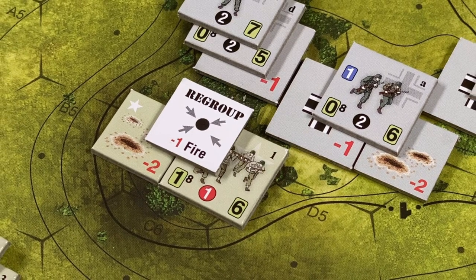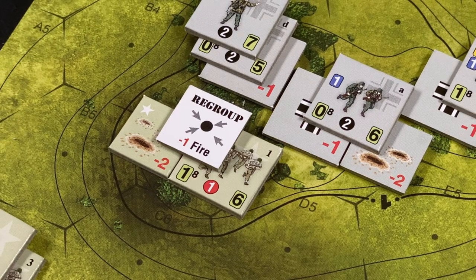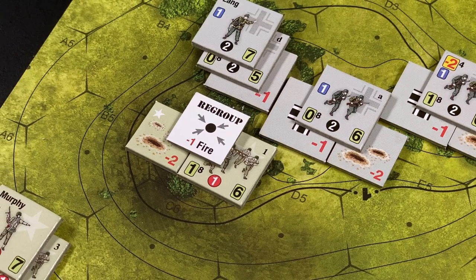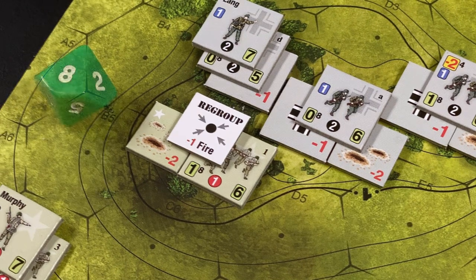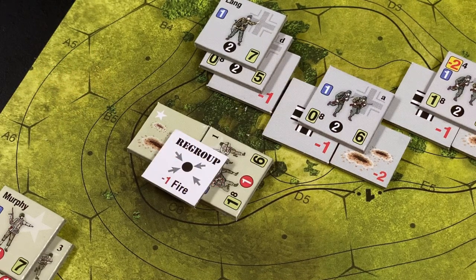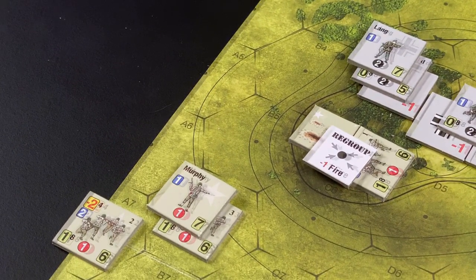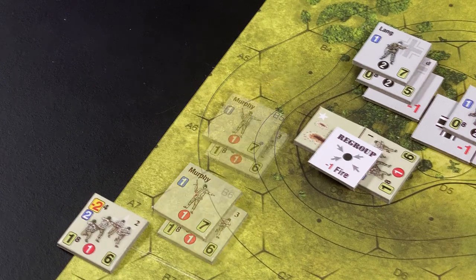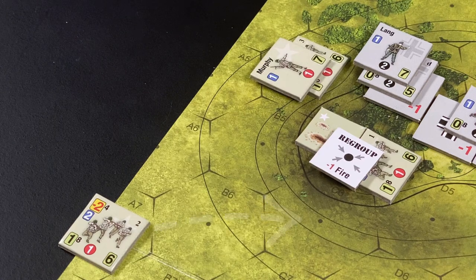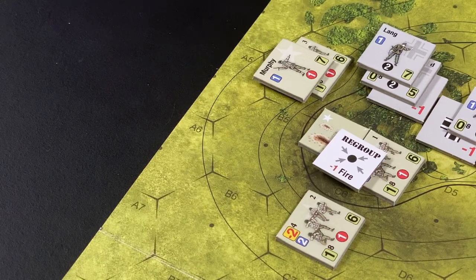The American First Squad of the First Platoon attempts to regroup — a recovery action to eliminate the regroup marker, which gives the unit a minus one penalty if it fires with small arms. The squad must roll equal to or less than its cohesion; the roll is an eight, so the squad fails to remove the regrouping marker. The remaining two squads of the First Platoon maneuver: Lieutenant Murphy and the Third Squad maneuver two hexes to the left of the First Squad, and the Second Squad of the First Platoon maneuvers two hexes to a position behind the First Squad.